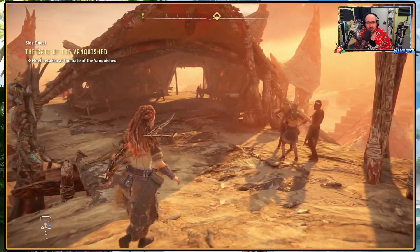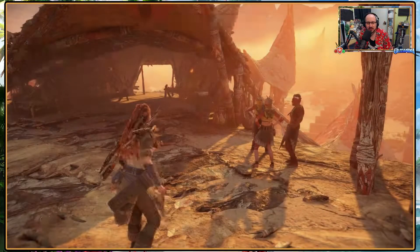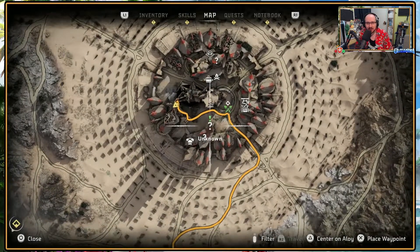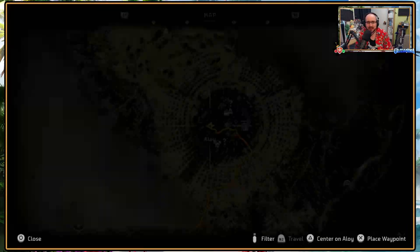Let's continue onwards and figure out what's going on — maybe hit the workshop bench before we go out. It's like so many question marks, but I don't want to go too near this exclamation mark as they'll give us the lead-in stuff for the next part of quests.